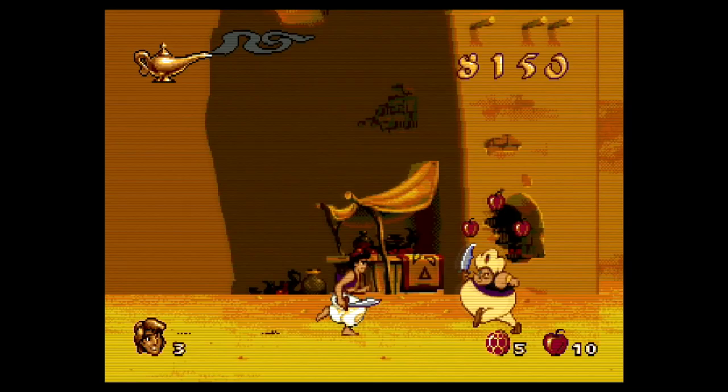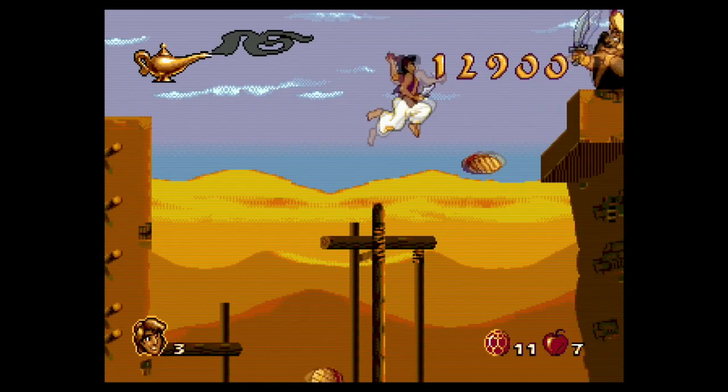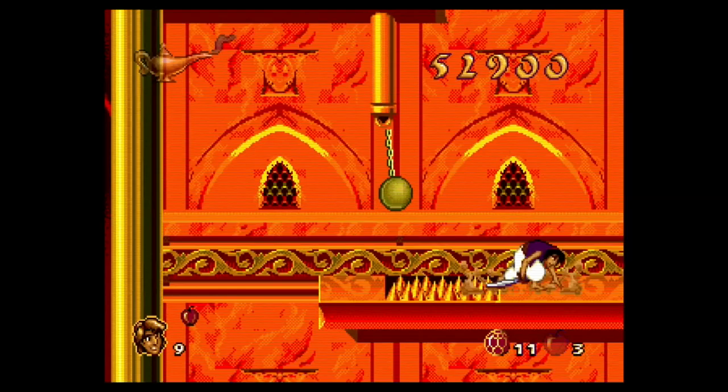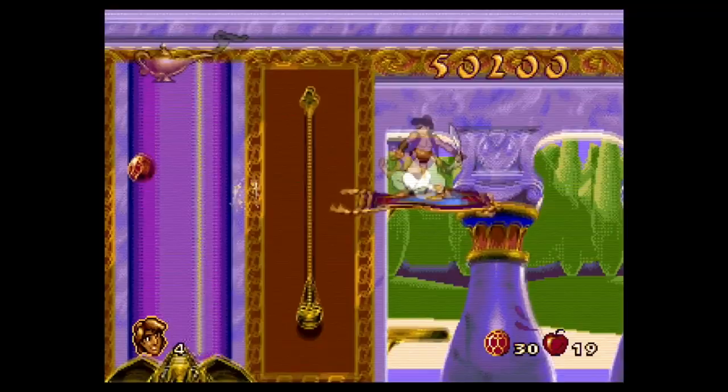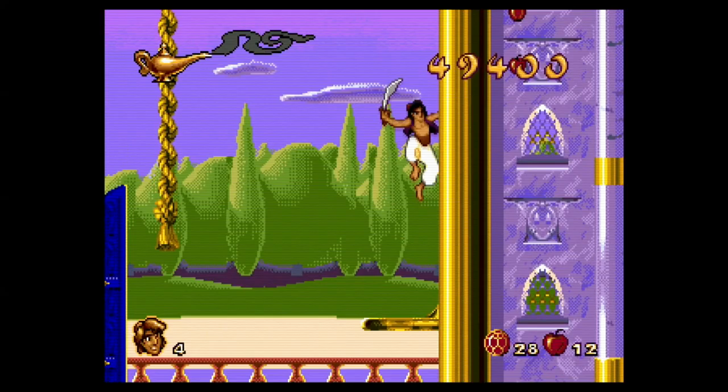The streets and rooftops of Agrabah focus on fighting guards and snake charmers, as well as climbing ropes and avoiding hot coals. The rooftops is where you'll find the first boss fight — he stands above you on some ramparts and throws barrels and knives. Your apples will come in handy here, as I found they did with most boss fights. The end of the game features two different palaces full of traps, short rides on your magic carpet to reach new heights, and some really beautiful backgrounds. The levels have fun, snaking layouts with a ton of verticality, but it's always clear where you should be going.